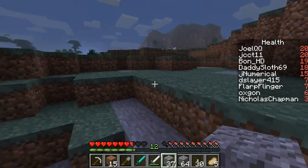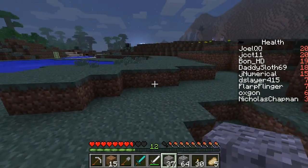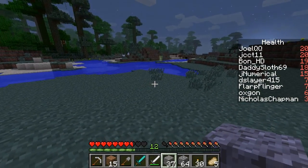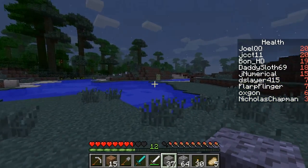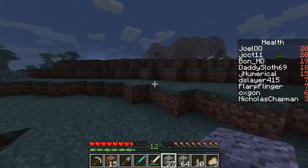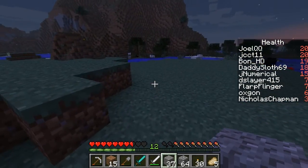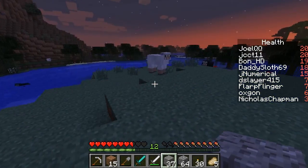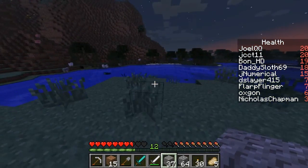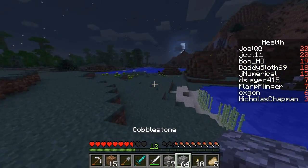As soon as the next person dies, we're meeting up. We're going to stick within 300 meters of spawn, or 0, 0. I don't see any chickens. Where are the chickens at? I think I better go kill those pigs and then I'll hide for the night.